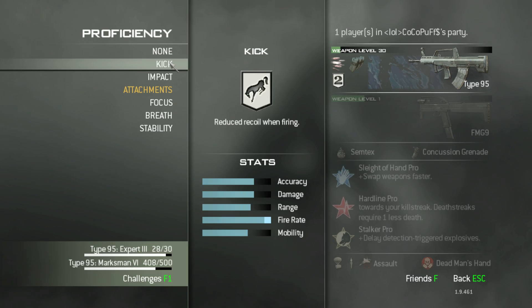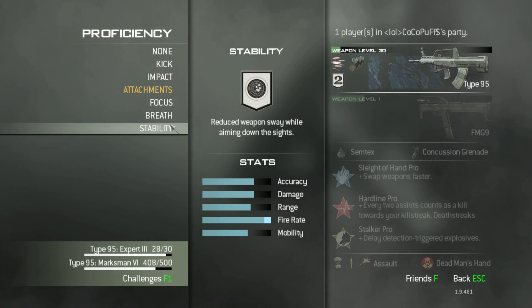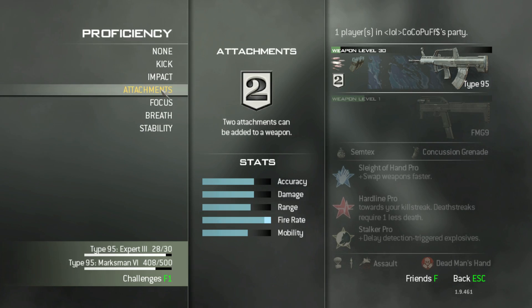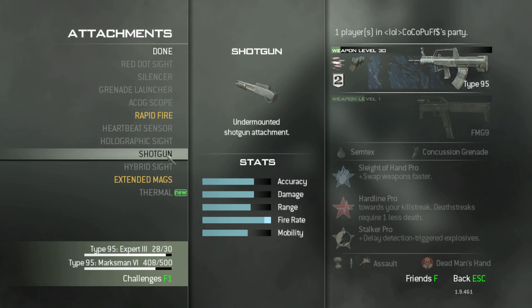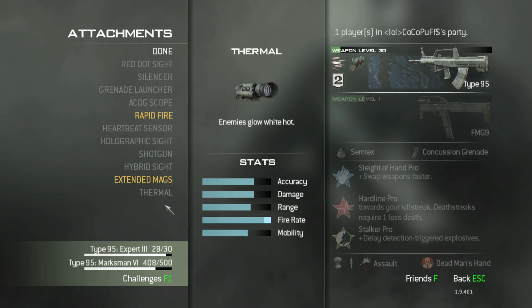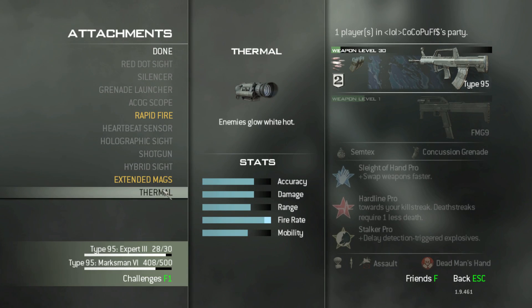You could use Kick, Impact, Focus, Breath, or Stability — all of these individual proficiency options and one other option from the next menu — or you can use the Attachments option, which allows you to use two options from the Attachments menu. Right now I'm using Rapid Fire and Extended Mags, which makes sense because if you're going to use Rapid Fire, you're going to rapidly expend all of your rounds.